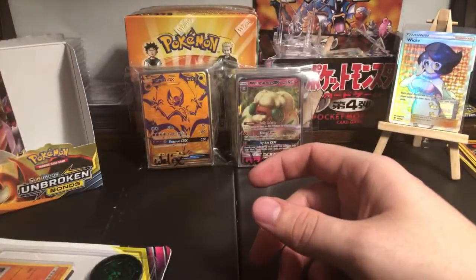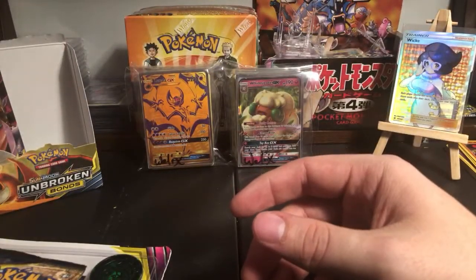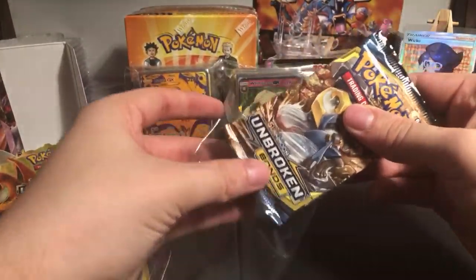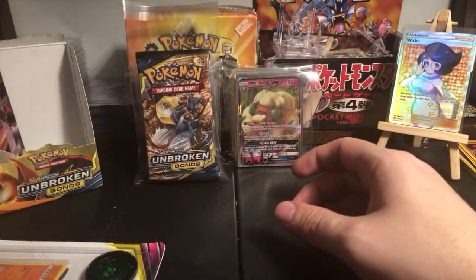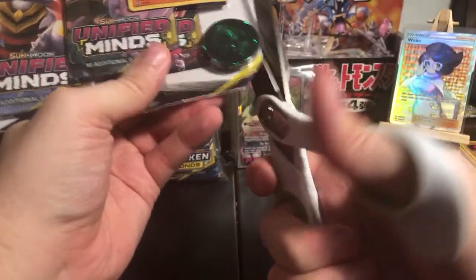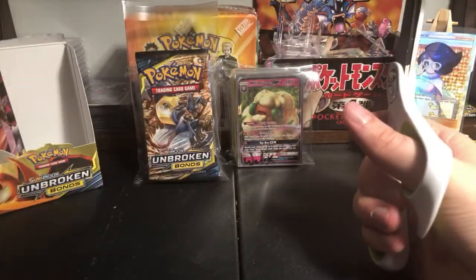Now we're going to get back to - actually, I'll get another five of these prepared. I wonder if I should just offer a whole booster box - I think I could offer it a bit cheaper because of combined shipping. That's $23. Let's get back to opening up these Unified Minds - our goal is to get 36 of these out to create a Unified Minds booster box.